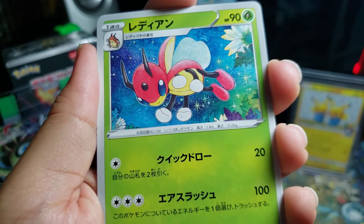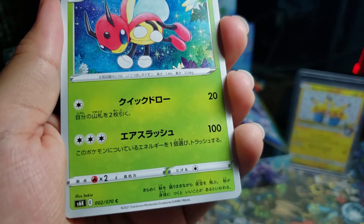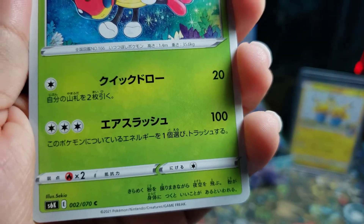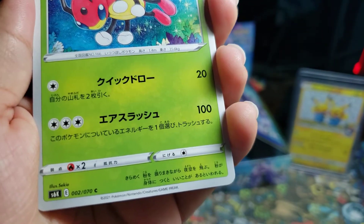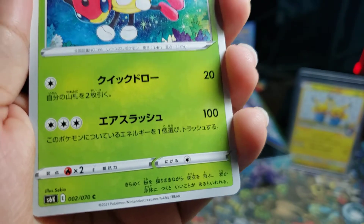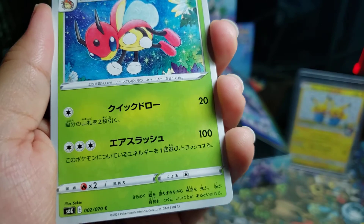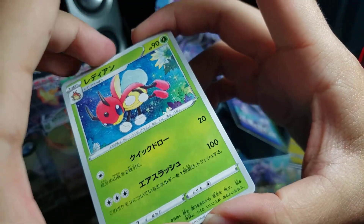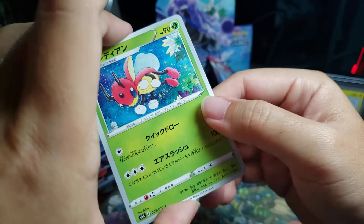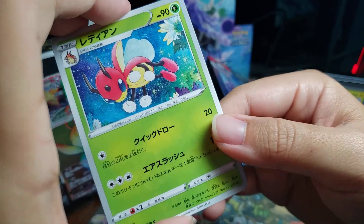I don't think we've seen this one yet. Let's see — 90 HP, not bad for a stage one. First attack: one energy, Rapid Draw, 20 damage, draw two cards, according to the Chilling Reign translation. Second attack: three energy, 100 damage, which seems like a lot, but you discard one energy from this Pokémon. Kind of puts you back a little bit — three energy is a lot for 100 damage. Maybe good in a sealed format. It's a little vanilla for a constructed format. Artwork looks nice.